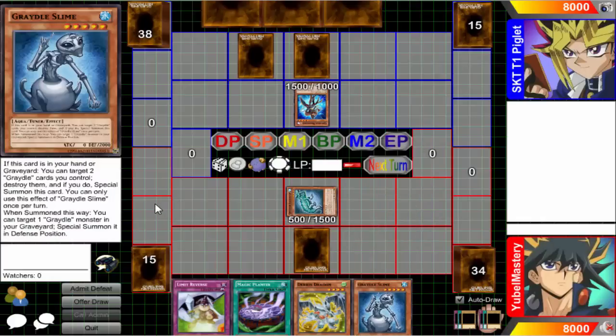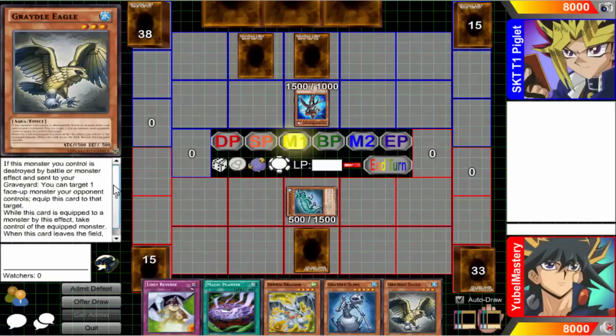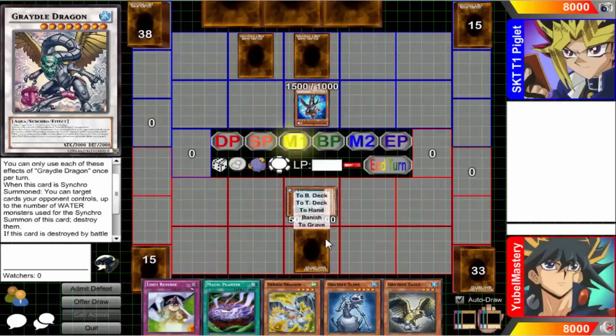Right hand — you can target two Gradle cards you control, destroy them, and if you do, special summon this card. You can only use this effect once. When this card is summoned, you can target one Gradle monster for synchro summoning. Gradle Eagle's effect goes off when it's the synchro summoning monster. So if I summon Gradle Eagle and destroy them both, Slime Eagle will go off and take his monster. Then I can use Slime's effect to summon. Going into Gradle Dragon is always good — I can target cards up to the number of water monsters you sink, so that'd be two — I get to pop two cards. Not bad.